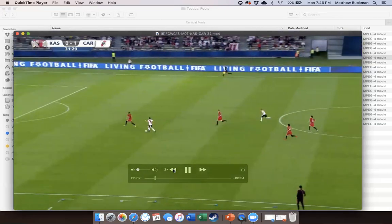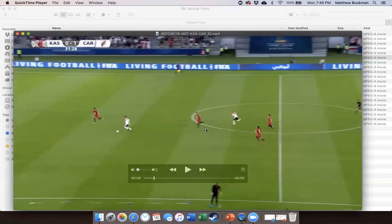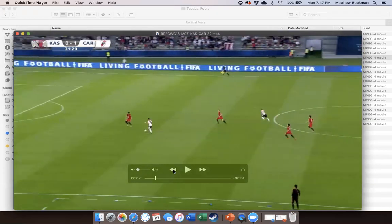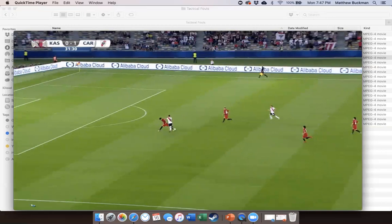The learning point — particularly for those coaching referees — is that we need to be evaluating situations as they develop, not after they already happen. Because with this one, we're going to miss what should be a red card because we're not thinking in the moment that this attacker is 1v1 and if this defender fouls him, we have to give red. Instead, we're thinking 'nothing, nothing, oh that's a foul — but look, there's a defender back, so no problem.' The answer from FIFA on this one is a direct free kick and a red card, because at the moment the foul happens, this player is clearly in on goal, the other defender is unlikely to catch up, and this is 1v1 with the goalkeeper — denying an obvious goal scoring opportunity.